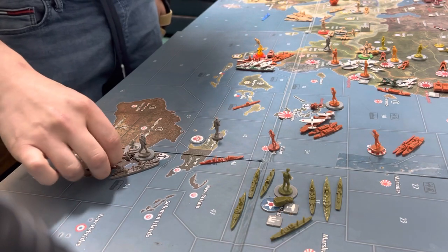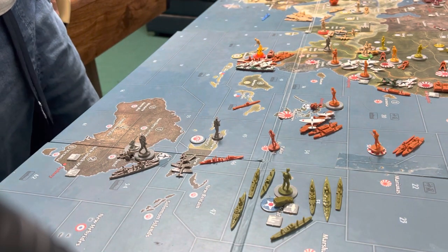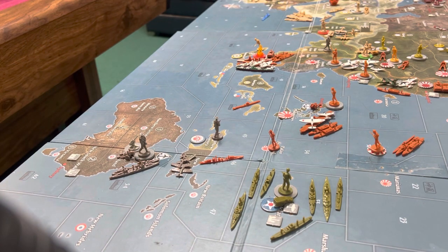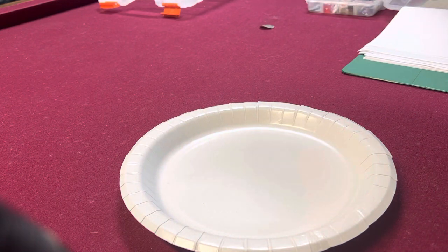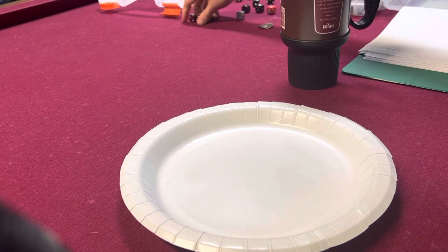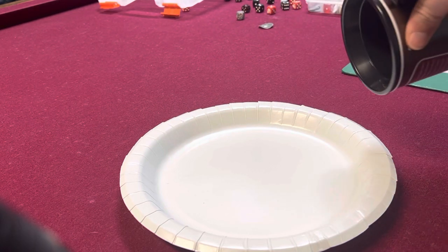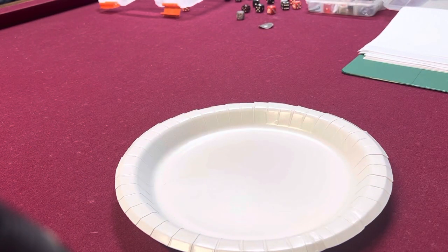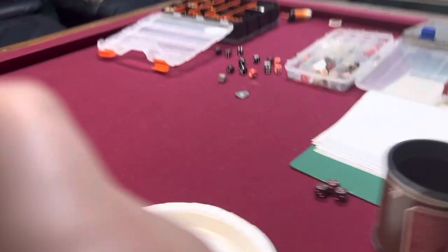And these three fighters will be attacking zone 46, your destroyer. That's all I'm going to be attacking. So let's go ahead and roll for your one destroyer. My three that attack on a three — one kill. And then hopefully you don't get a kill back. Your destroyer — nothing. Good.